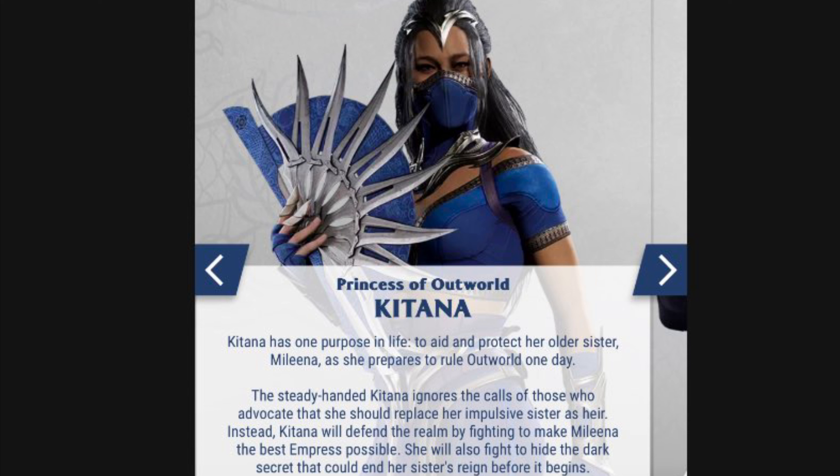Basically, Kitana would do anything to help Mileena become the best empress Outworld has ever seen, even turning down the throne herself. In MK9, Kitana was clearly born before Mileena, who was a clone in the previous timeline. But in this timeline, Liu Kang flipped it — Mileena is now older than Kitana, making her first in line for the throne. I'd personally prefer Kitana ruling Outworld, but Kitana is clearly going to be Mileena's right hand in this story.